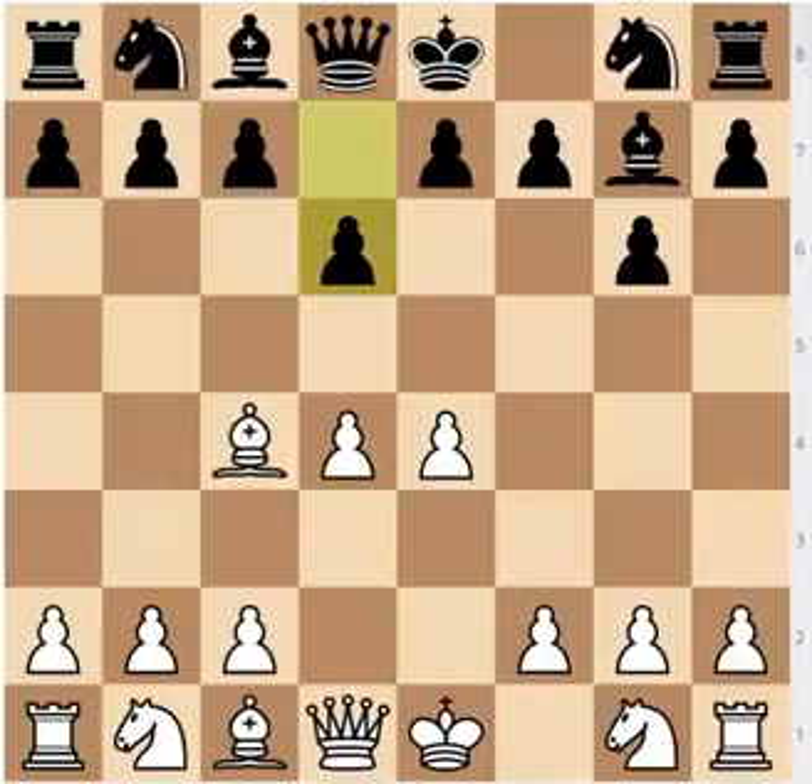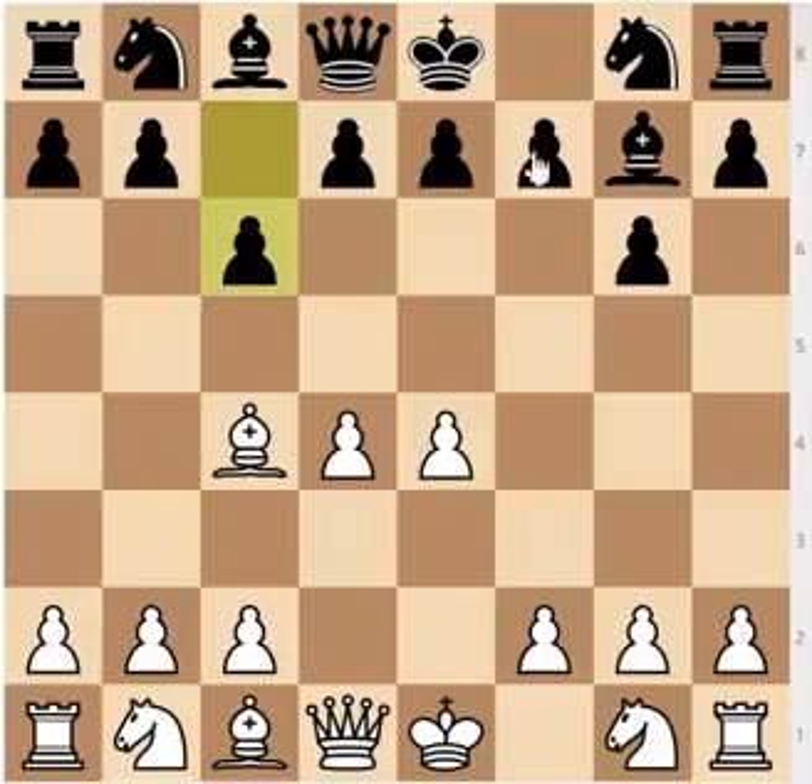Against the move d6, best case scenario you end up with a bishop pair in a symmetrical pawn structure, which is okay — White is supposed to have a slight edge but it's nothing major. Now let's look at the second most popular move, c6, and we are going to look at the game Topalov vs. Carlsen to show you an example of what Carlsen did. After c6, White plays Nc3 or Qf3 — you once again choose between developing a knight or playing Qf3.